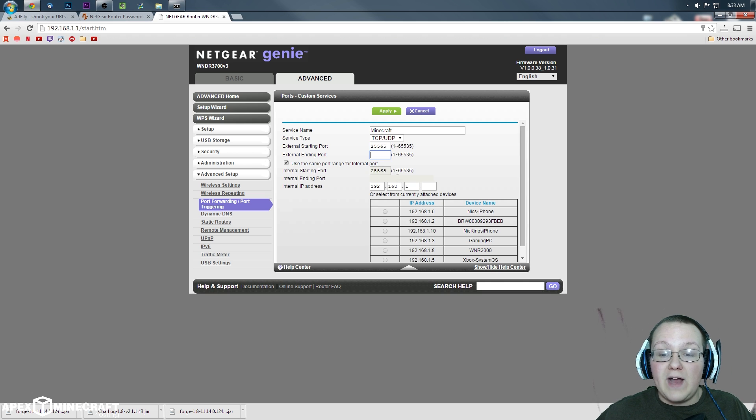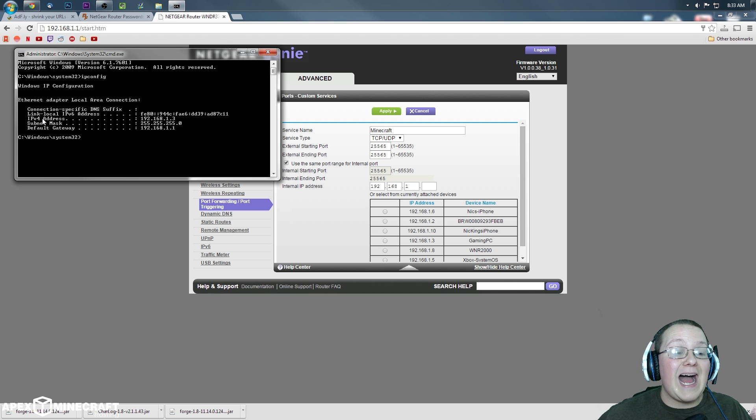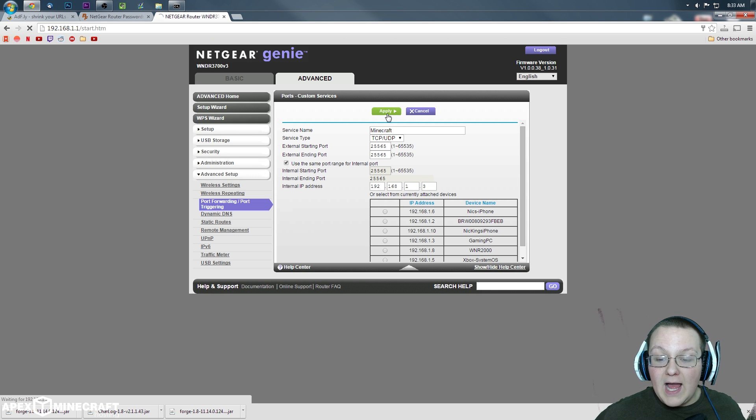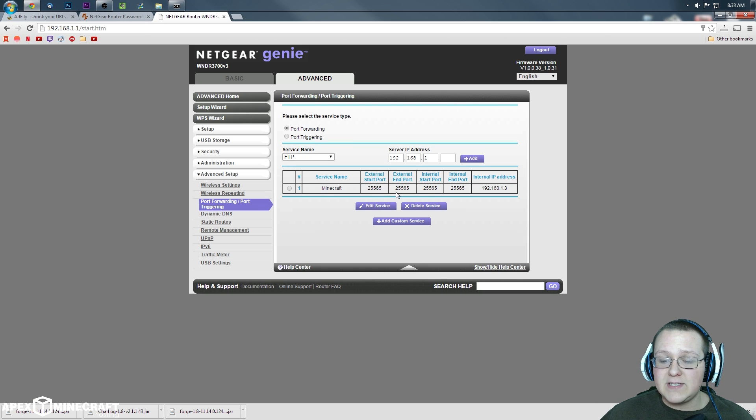For the external starting port, enter 25565. For the external ending port, enter 25565. For the internal starting port, make sure it auto-fills to 25565 as well. For the internal IP address, that's going to be your IPv4 address — in my case 192.168.1.3. Whatever your IPv4 address is, put it right there. Click Apply. That is where most people mess up, so make sure your port forward is correct.